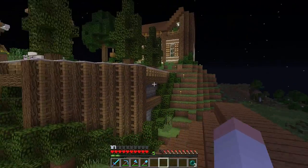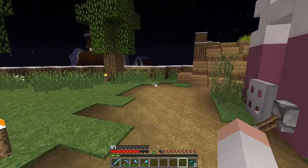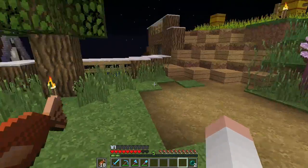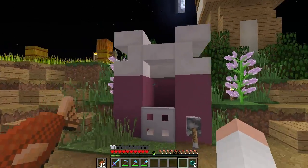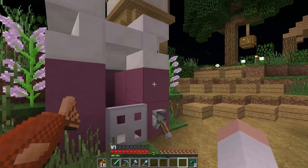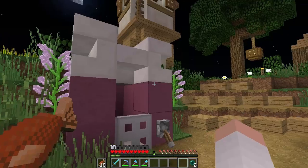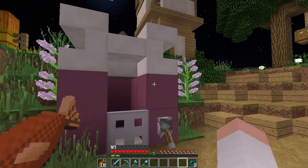Let me know what you think in the comments, but let me show you some other things I have planned for this episode. As you can see here, this is a dog house. I rescued a dog from the wild, so now we have a dog house. As you can see it's magenta — so it's a girl — but that doesn't mean anything because magenta is for boys and girls.